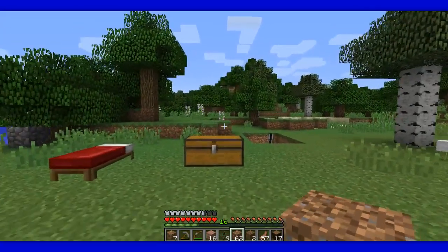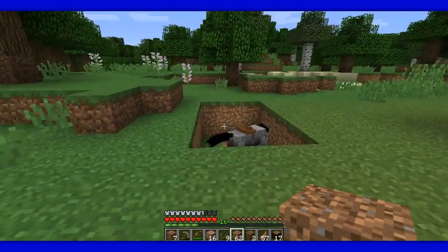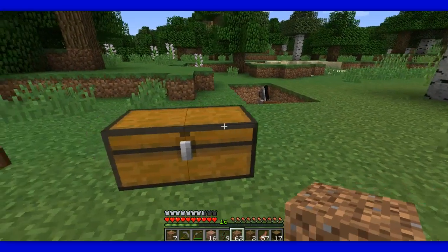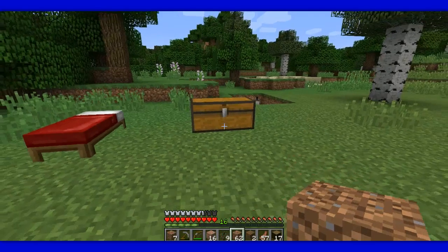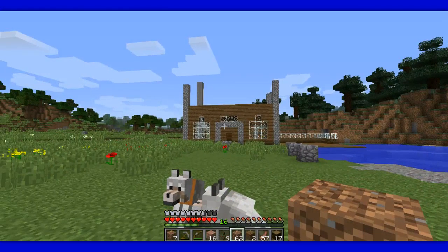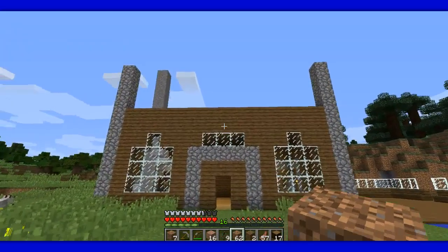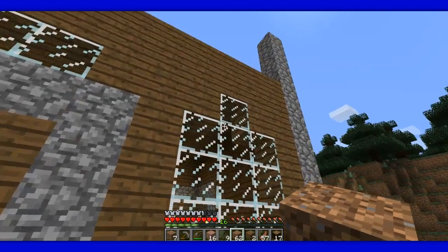I'm gonna reveal the house real quick. He's in a hole because the lead broke while it was in the area and it despawned. That sucked — I lost a good lead. But anyways, without further ado, I'm gonna reveal what I worked on. It's kind of the same as I left it before. I ended up adding that window up there — it looked a little empty. I raised all the windows up one.